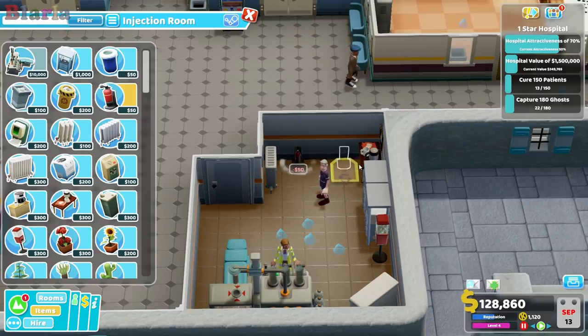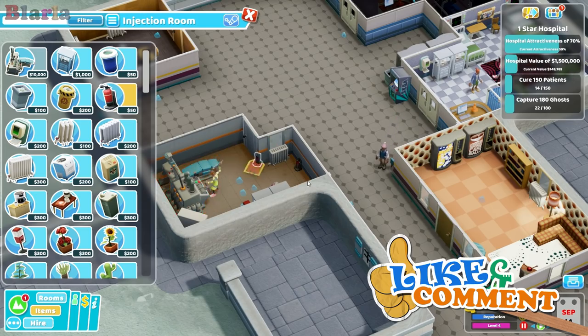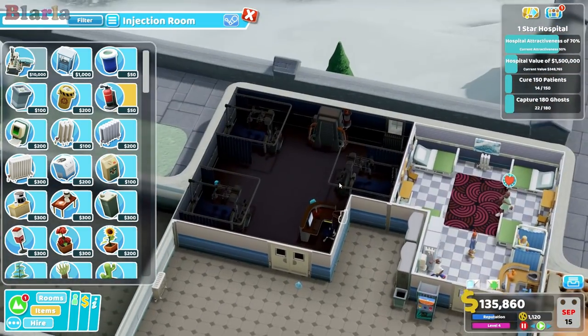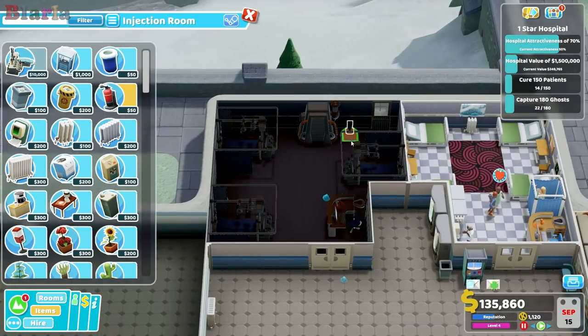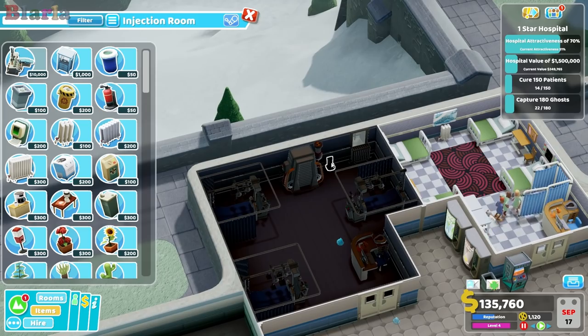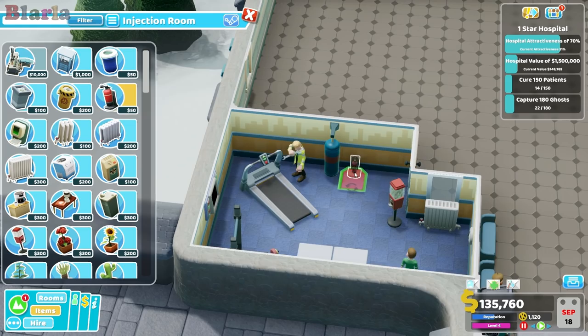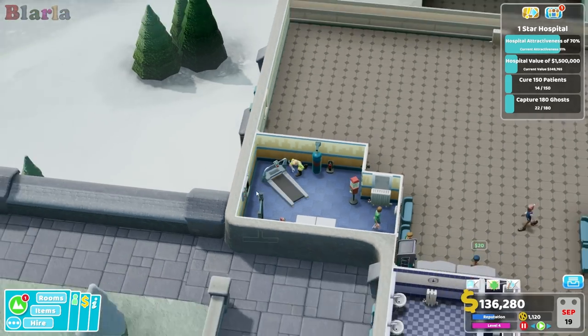Let's put one here — actually would it fit between the door and that? No, I'll leave it there. We should probably pop one in here right where the fire would be. Let's pull that out — where else, where else? Oh, in here. There we go, excellent.